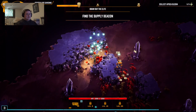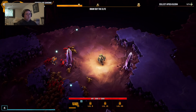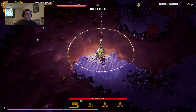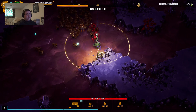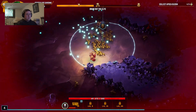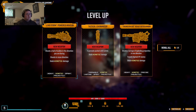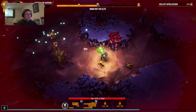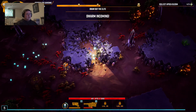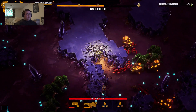The supply pod landing zone is blocked — please clear it out. Okay, let's get this area cleared out so I can get this drop pod. I'm glad that I picked the gunner — it's a little extra special. I'm surviving so much better with this guy.